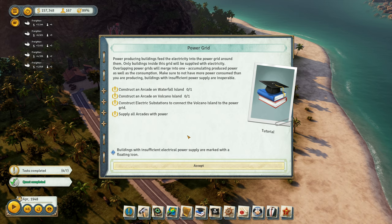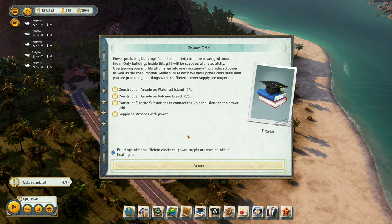Power-producing buildings feed electricity into the power grid around them. Only buildings inside the grid will be supplied. Overlapping power grids merge, accumulating produced power and consumption — make sure you don't have more consuming than producing. Construct an arcade on Waterfall Island, one on Volcano Island, construct electrical substations to connect Volcano Island to the power grid, and supply all arcades with power.